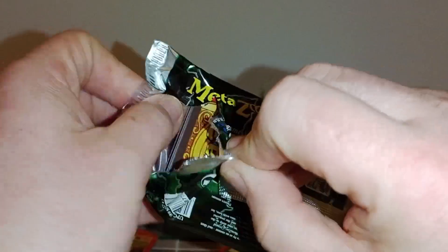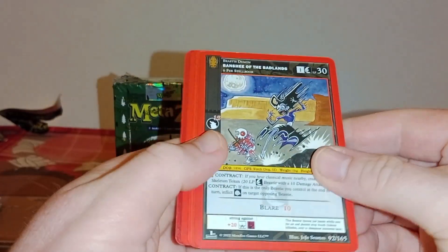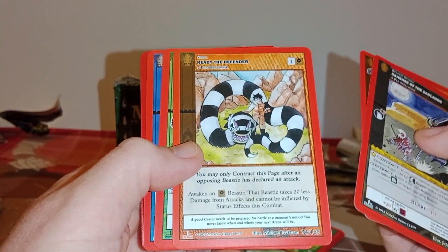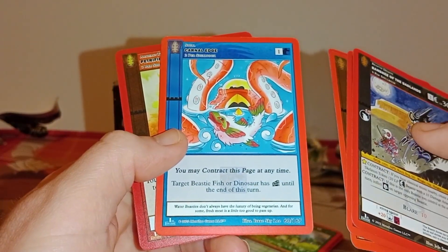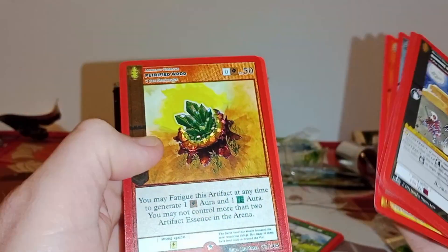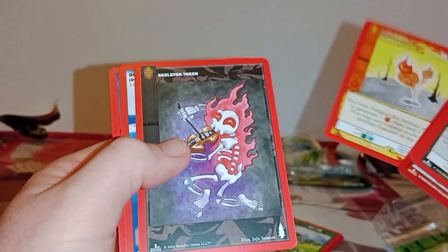I'll probably review MetaZoo as a game using these — probably how most people either started that or with the actual Star Decks. The Star Decks are a fiver and I don't want to spend that much. Banshee of the Badlands, Honey Island Swamp Monster, Ready the Defender — that's nice-ish I guess. Ohio Grassman — yeah, that's probably a thing. Carnal Edge, Survival Instincts again, Heat Wave, Petrified Wood.